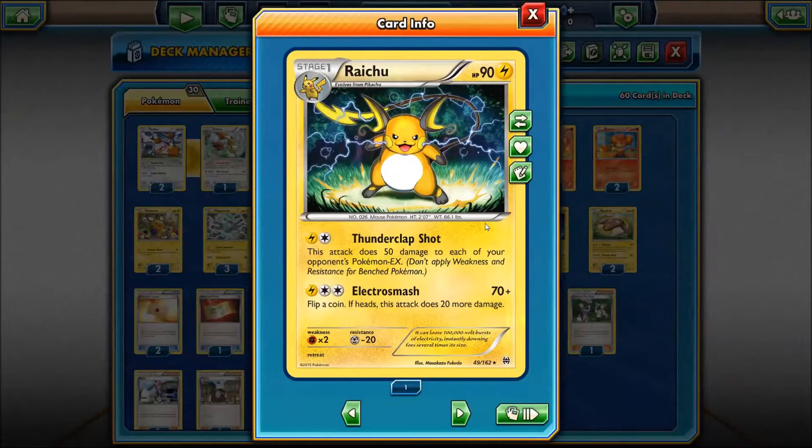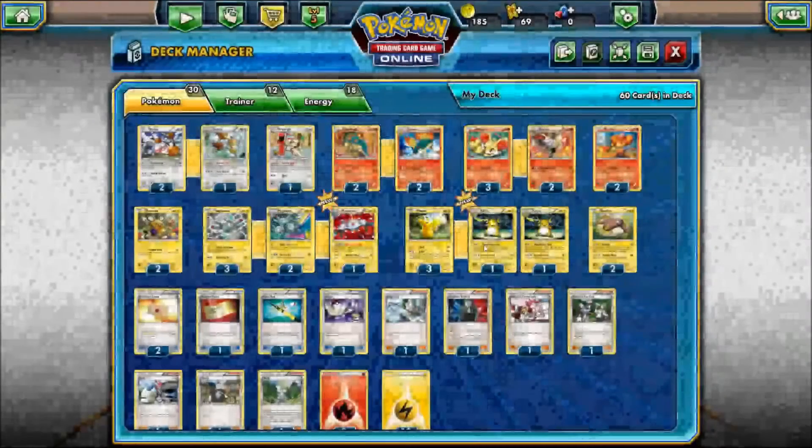Raichu has Thunderclap Shot, which does 50 damage to each of your opponent's Pokemon EX. Not really relevant since we're playing in the theme deck series, so there aren't really going to be any Pokemon EX. But for three energy — one electric and two colorless — you have Electro Smash: 70 plus, flip a coin, if heads this attack does 20 more damage. Which isn't bad in theme deck format.